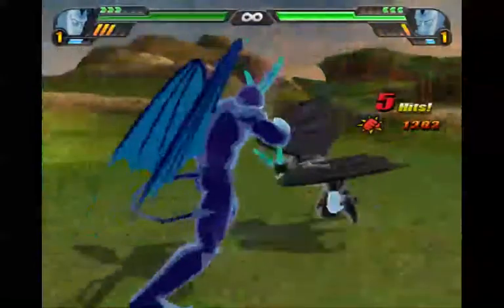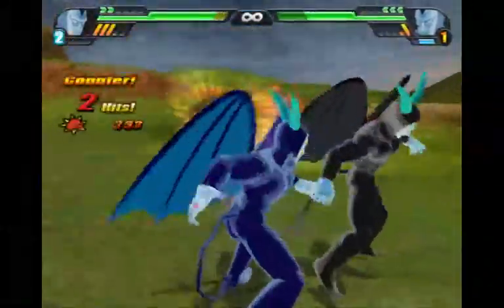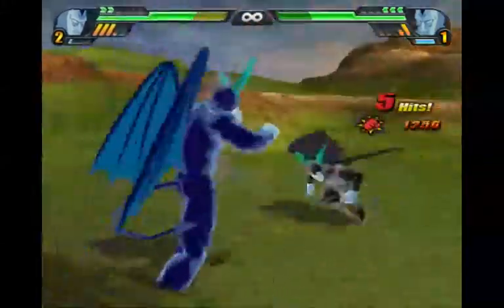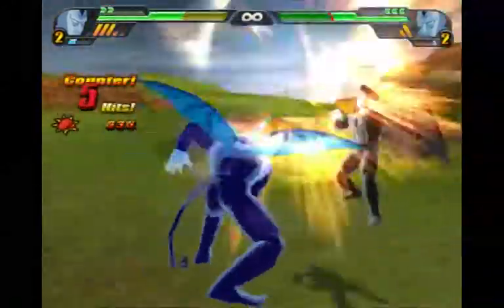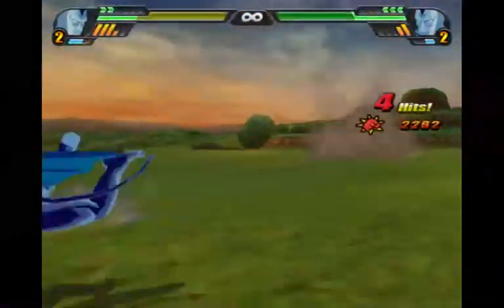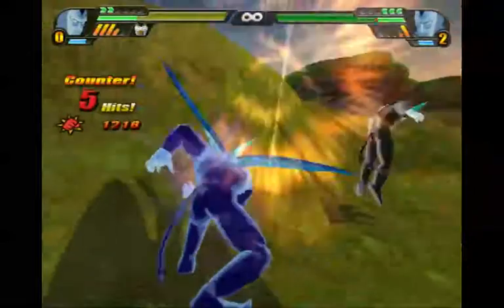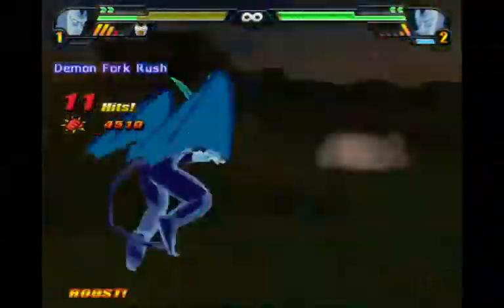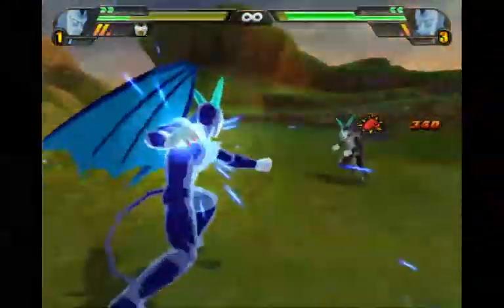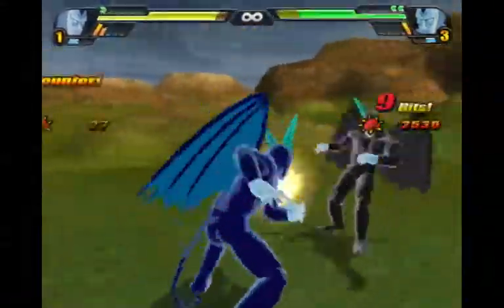Yajirobi is dominating the melee, keeps getting great melee combos in, following up with the smash attack. Default tries to get one in — gets the 10-hit combo, which hits for a decent amount of damage. Does false courage — that means no more Yajirobi melee, because default is doing his thing. A fork attack was going to be launched from someone but it was so fast I couldn't even see it.